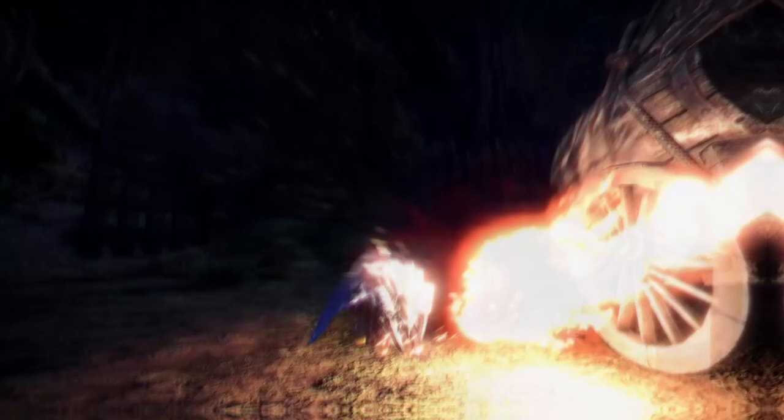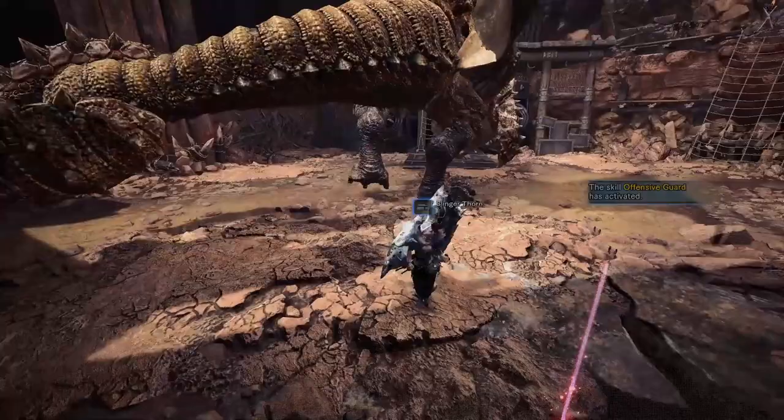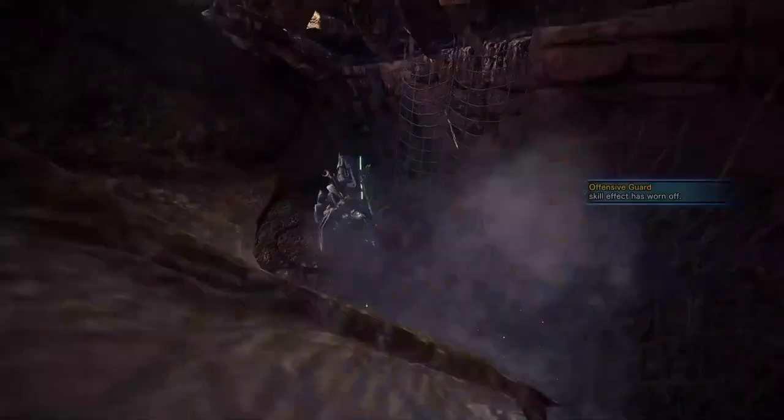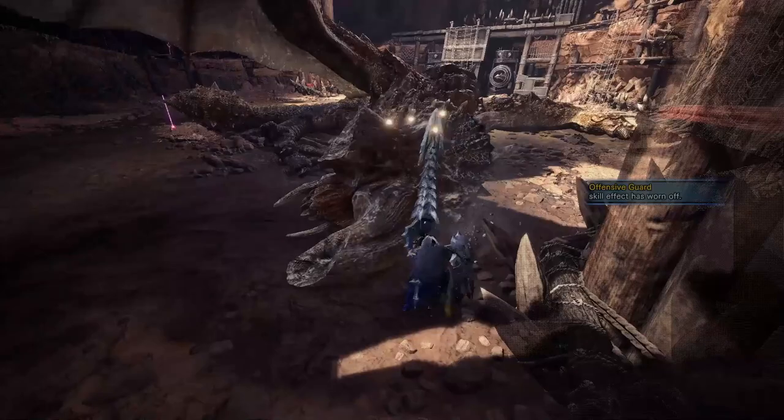Gunlance — take the lance, add an explosive to the stick and there you go: Gunlance. Just like the Lance, your mobility is heavily restricted without the hops, but you get to let off flashy explosions in the monster's face. I also don't play this weapon much at all so I can't really give much comment about it either.